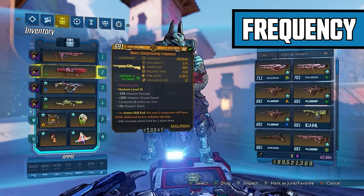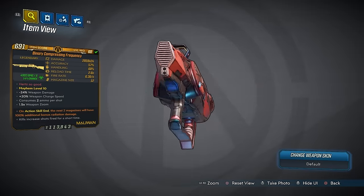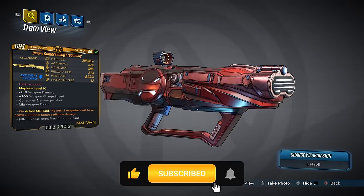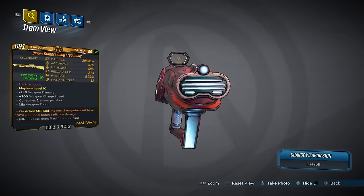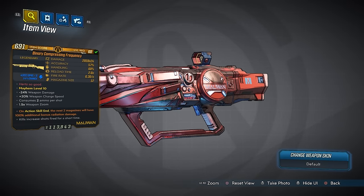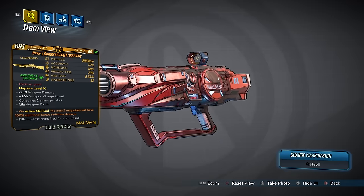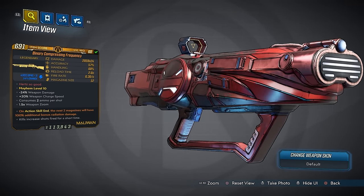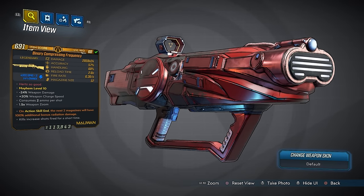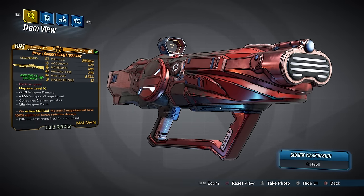This time we're taking a look at the Frequency. Mine is the Binary Compressing Frequency — your prefix may change depending on the parts your version spawns with. This one has 2,059 damage times 24, which is the max it can go, accuracy 57%, handling 60%, reload time 2.6 seconds, fire rate 6.3 shots per second, max size of 12. The red text says 'Hurts So Good' — a reference to the frequency and hurts, it's a sound joke. Additional stats include negative 24% weapon damage, already factored into the damage up top, and plus 20% weapon charge speed.